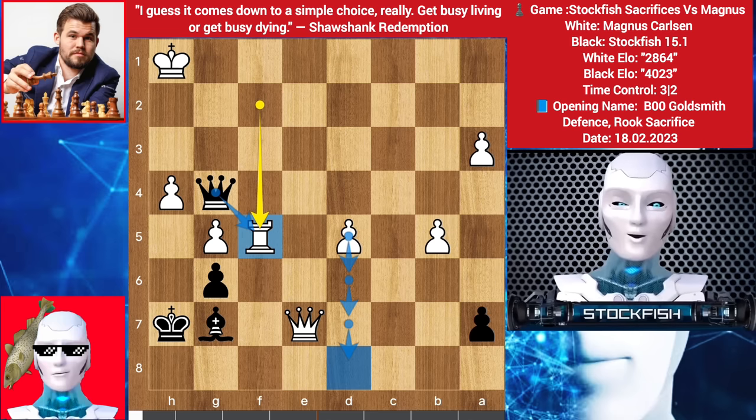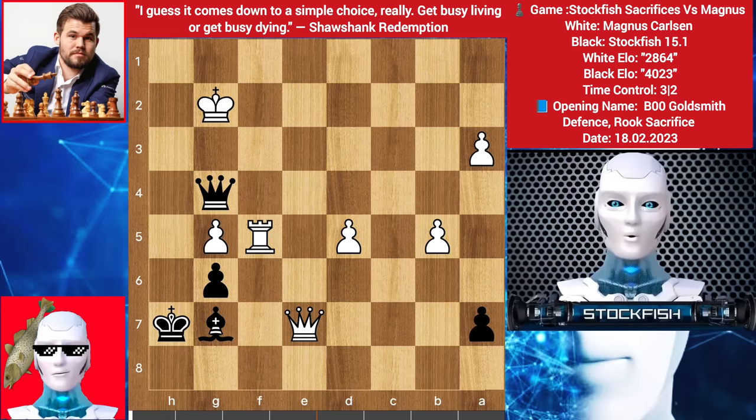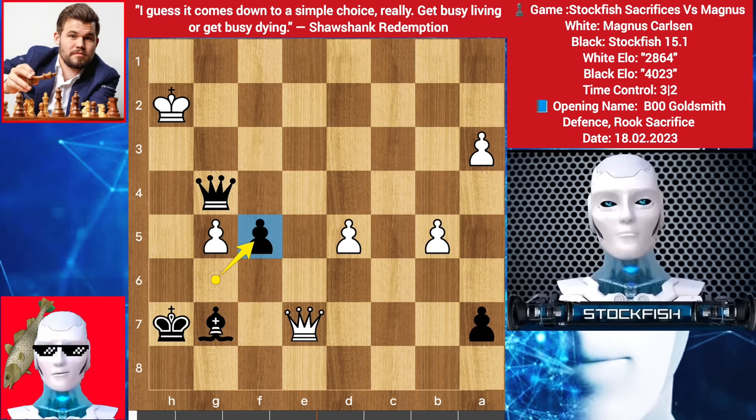Of course you can make repetitive checks to the king and make a draw, but can you sleep at night where you were winning against world champion Magnus Carlsen and you made a draw? So queen takes check, king ups, check, here, takes, d6.